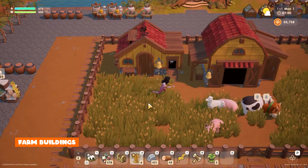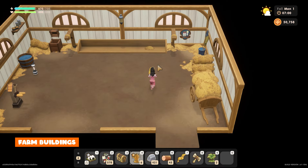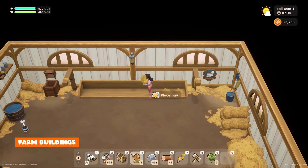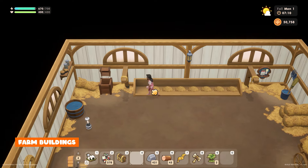For my farm I've placed my coop and barn next to each other so I can section the area off with a gate so I can let my animals out to eat fresh grass. I found it easier having them next to each other as it made collecting animal products much quicker by just going to the next building.